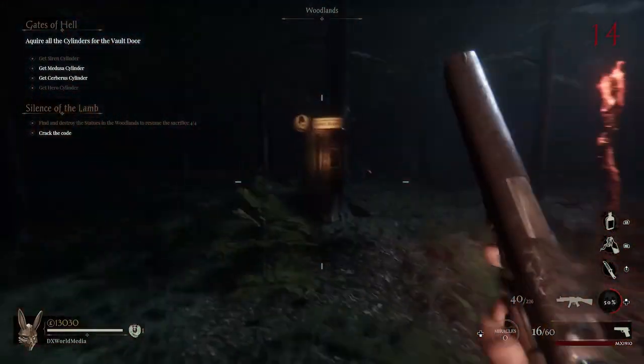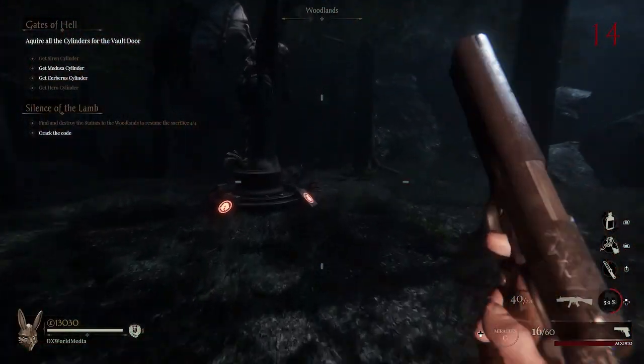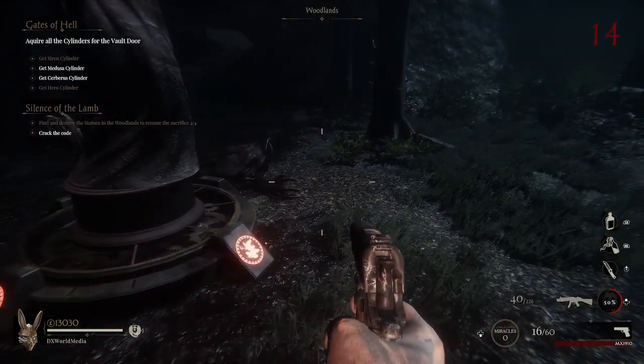In this mission you have to align the symbol for the four cylinders placed on the map in relation to the symbol on the cage holding the goat.